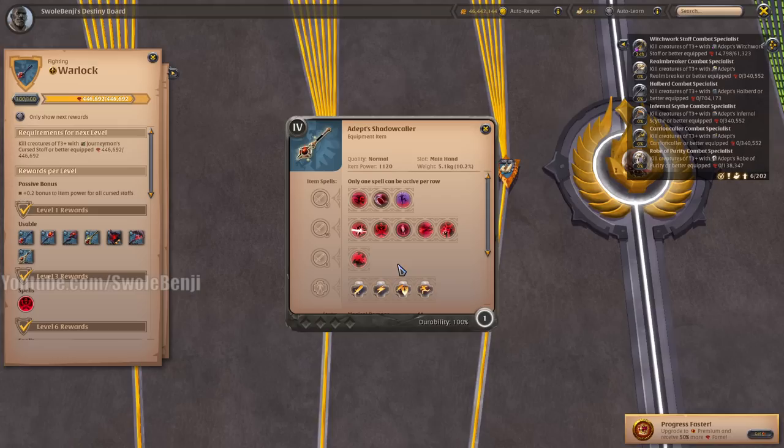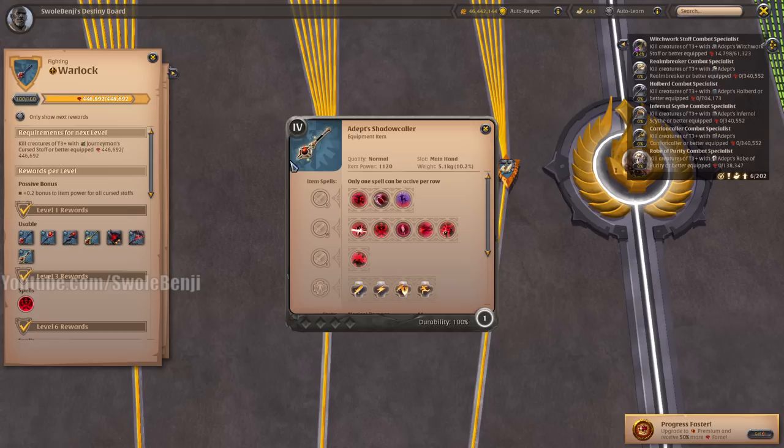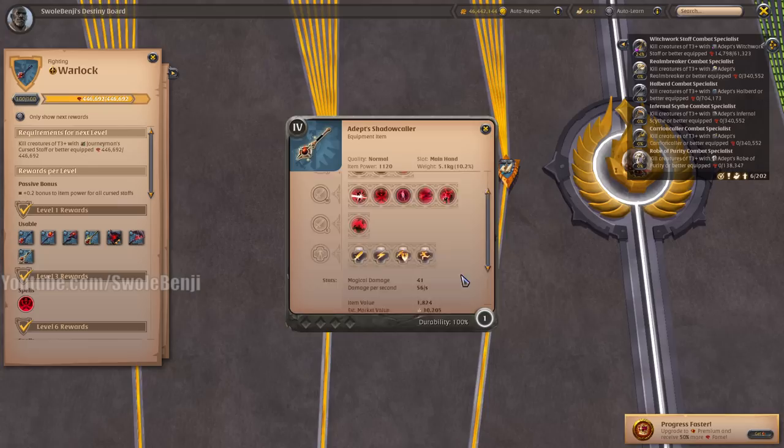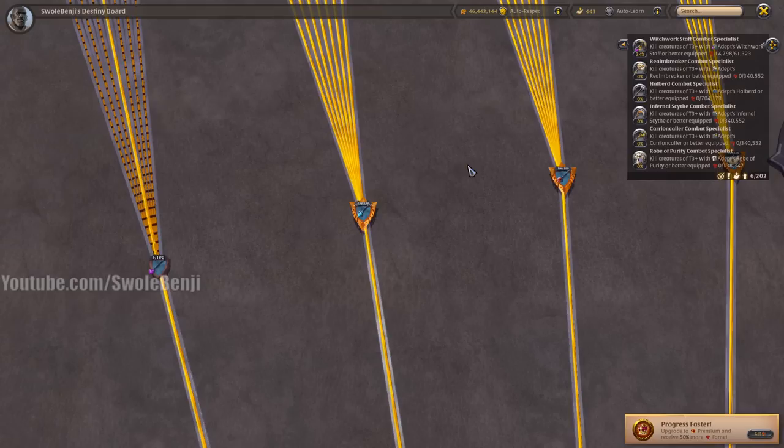Finally, the Shadowcaller is the number one weapon for clearing group dungeons quickly and soloing static areas. When combined with a leather jacket, it will heal you for all the damage you deal in an AOE circle around you — this thing is nutty. It's a one-handed Avalonian weapon, meaning it has the highest possible item power and can be augmented by an offhand. It's also the most expensive weapon in the entire game, so you need to get it at some point, level it up, and everything else becomes easier.